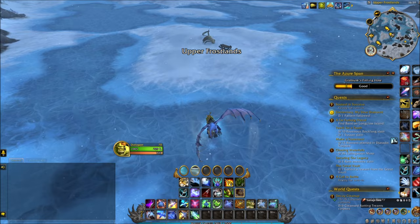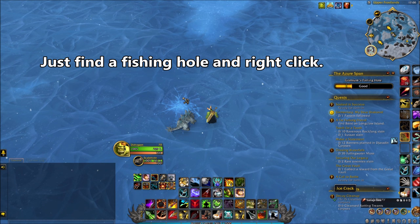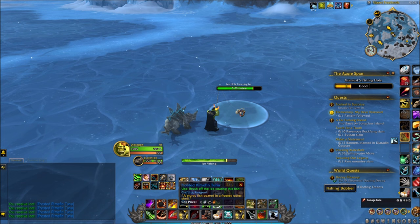Go there. You're gonna have this icon that shows up — that's because the pickaxe is already on you. You just have to right-click it. It's very simple, even easier than fishing. And now you just right-click again — you don't have to do anything else, just right-click with your mouse button. Right-click again. Simple as that.